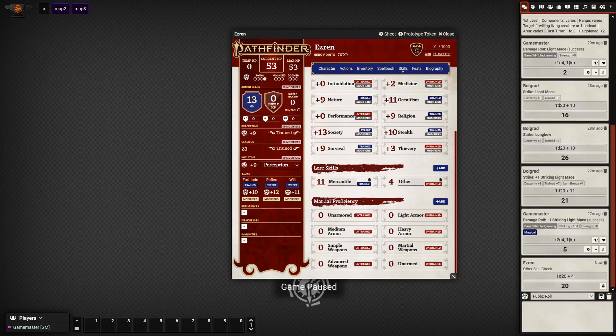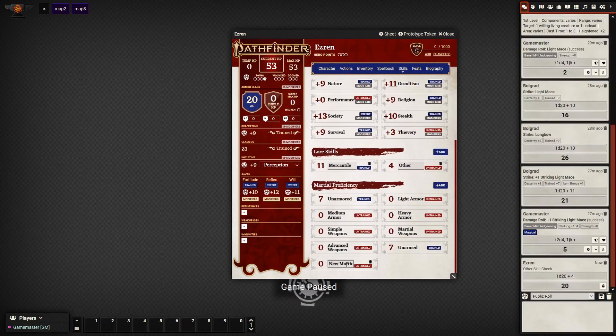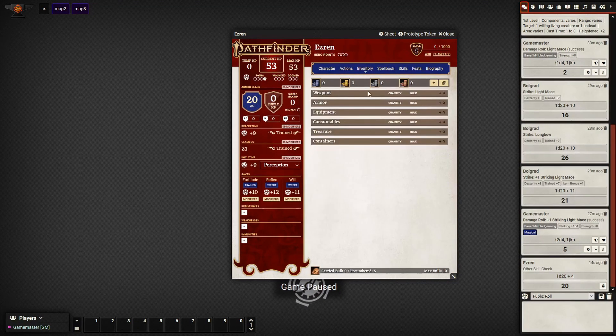He's got his armor: he is trained in unarmored, and he's also trained in armed. He also has a couple of specific weapon proficiencies — he is trained in club, crossbow, dagger, and staff. You can just put these here as trained, though you'll need to revisit when we add the weapons in.